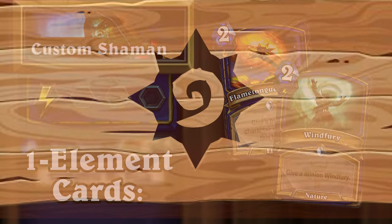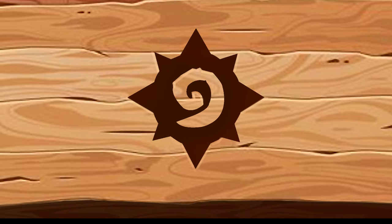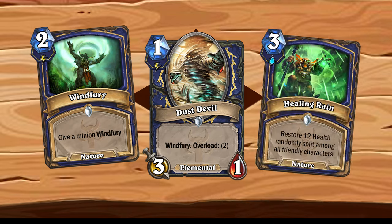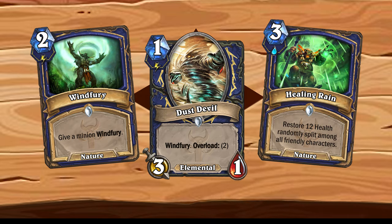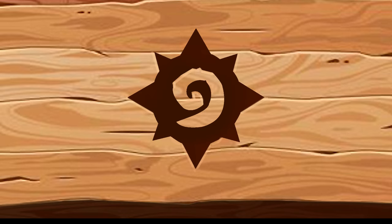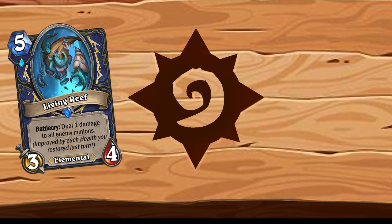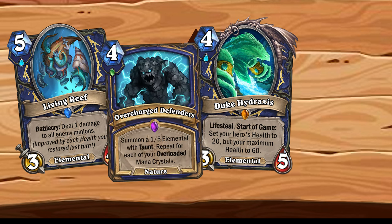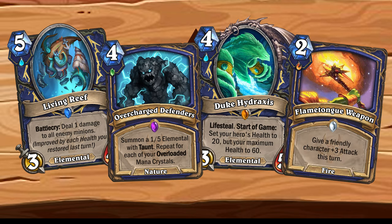Cards with a single element include the return of old cards that have been rotated out, like Windfury and Dust Devil for the Air element, and Healing Rain for the Water element. But in addition to those, I also made some brand new cards, like Living Reef and Duke Hydraxis for the Water element, or Overcharged Defenders for Earth, and even Rockbiter Weapon returning under a brand new reskin for the Fire element.